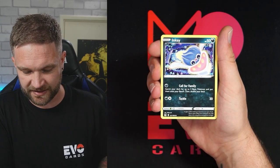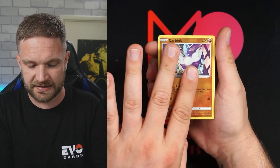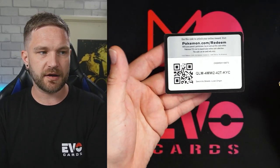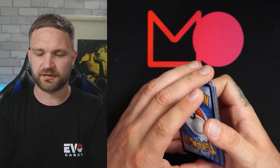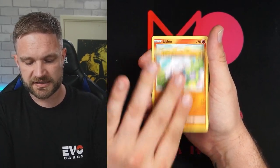The energy card is in there as well. Horsea, Tynamo, Seedot, Shellos, Carbink. Oh! It's a Hisuian Arcanine! So we're two hollows in from this first blister pack, and it's had at least two hits in its packs — which is actually quite a lot. Pretty good ratios.